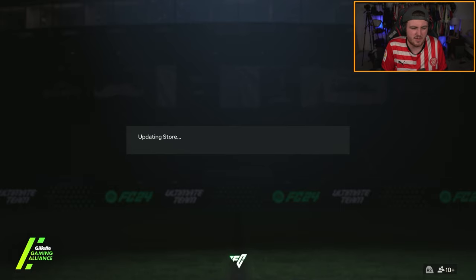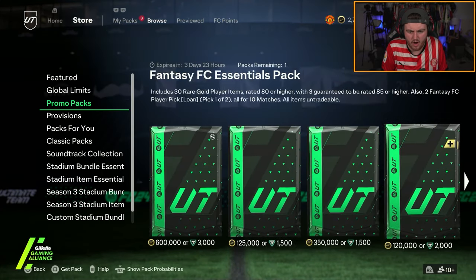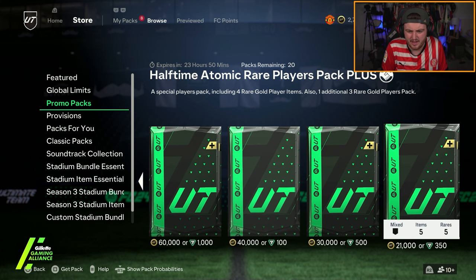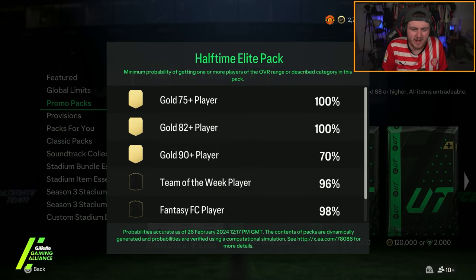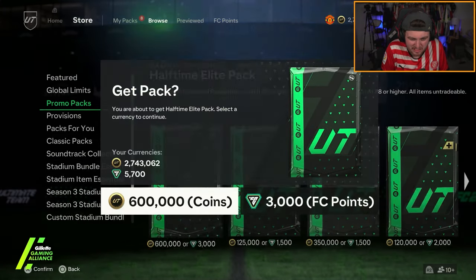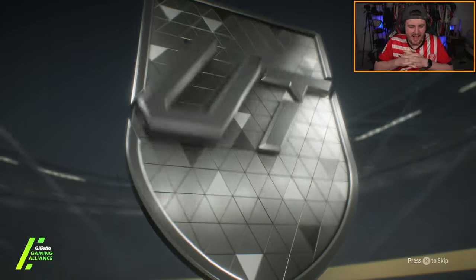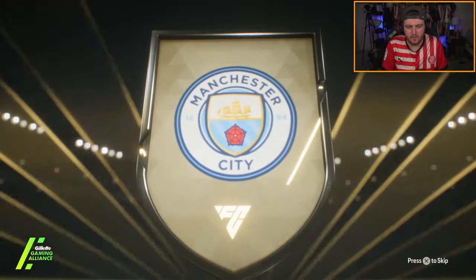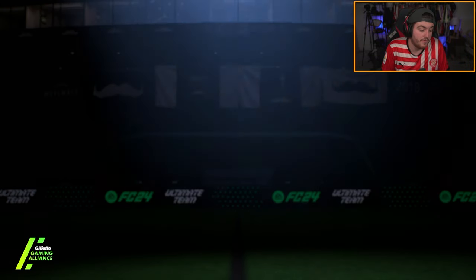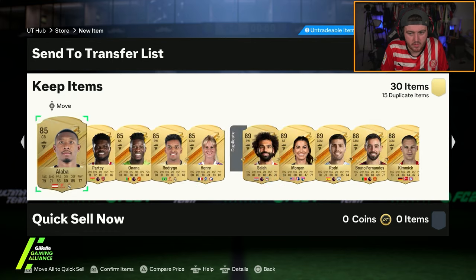600k halftime elite pack - 96% chance of a team of the week, 98% chance of a fantasy FC player. Come on EA, can we get a decent fantasy FC card? Rodri on the front - I'm just going to skip it. Double inform - come on, good fantasy.